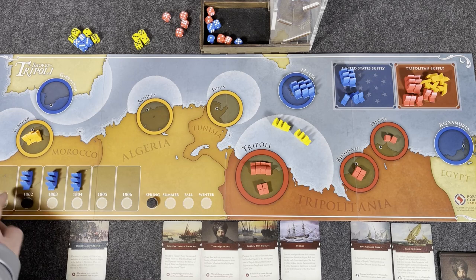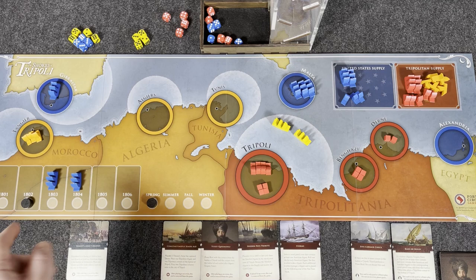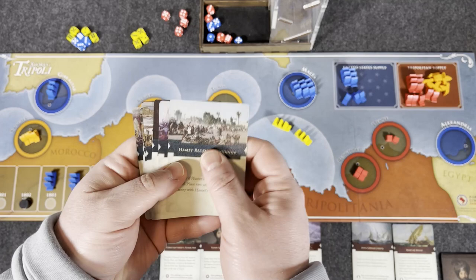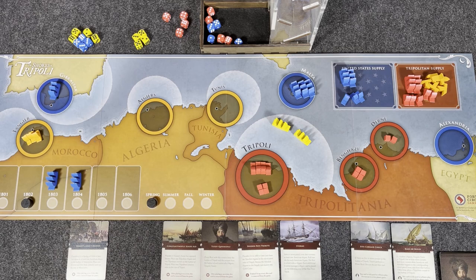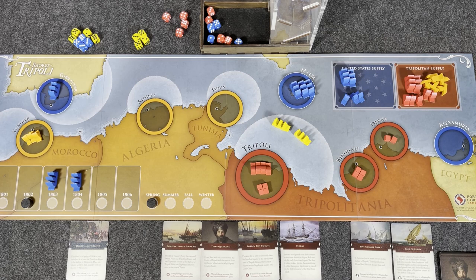That's the end of the T-Bot turn. Move the marker to Spring and advance to 1802. Grab any reinforcements — US frigates appear in Gibraltar, Tripolitan reinforcements appear in Tripoli. As the American player, we draw an additional six cards and discard down to eight. The game continues through four turns per year until someone wins. After just the first year, the T-Bot has captured seven of our 12 gold — things are not looking good for the US player in this game.